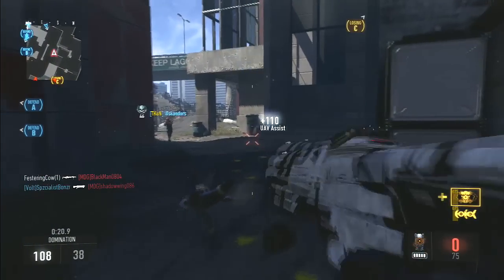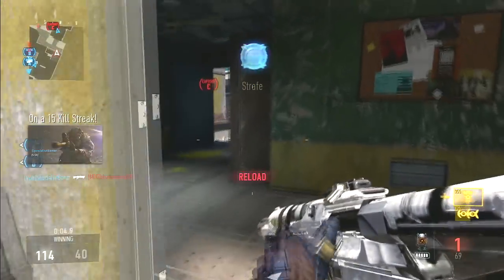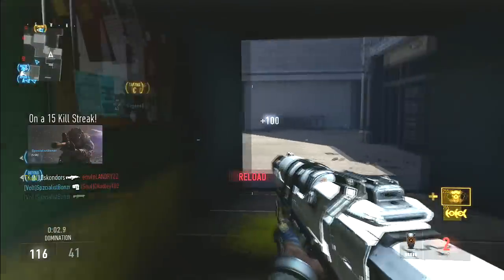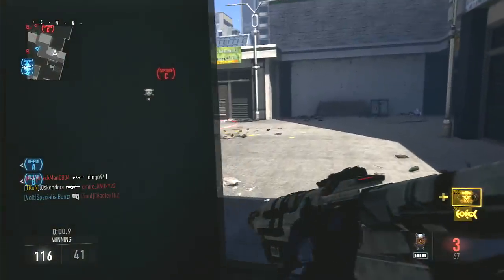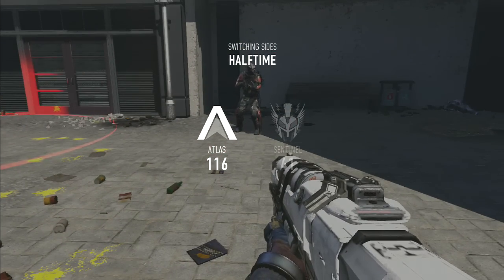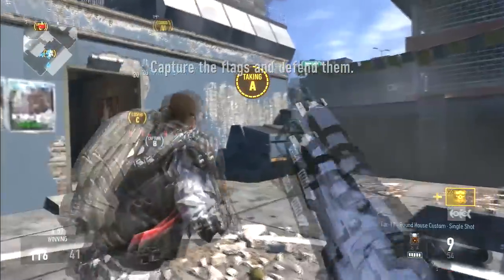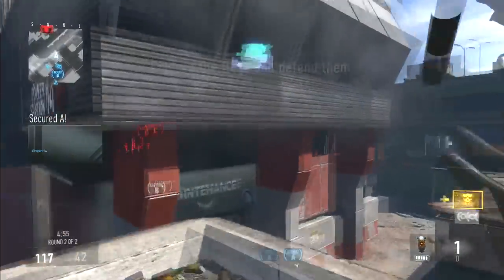As you guys can see, this is an armory picture of all the royalty variants starting with the TAC-19 royalty. A lot of you guys that saw my other video talking about the royalty variants were saying that they're just placeholders and that they're going to actually have different stats, but this just proves what I was saying — they're actually going to have the same stats, which makes me believe you can actually earn these royalty variants. I have a feeling you're going to be able to earn these through certain challenges or some kind of challenge.